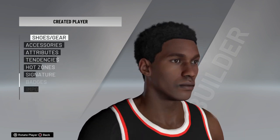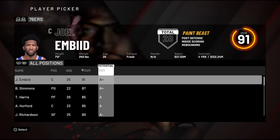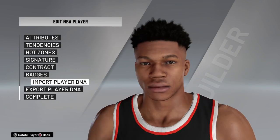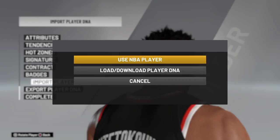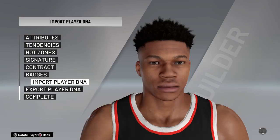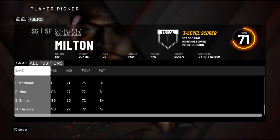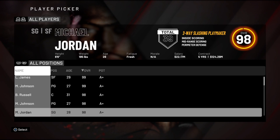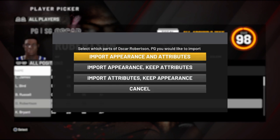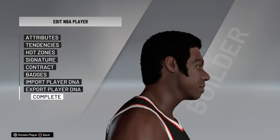I'm just making this for the video and I don't want to make it long, so I'm going to import a Player DNA. You guys can import Player DNAs too if you want. You can also import their appearance. So now he looks like Giannis — that's weird. What I'm going to do is make him look like himself, but give him LeBron's statistics and Oscar Robertson's appearance, since Oscar Robertson is retired.